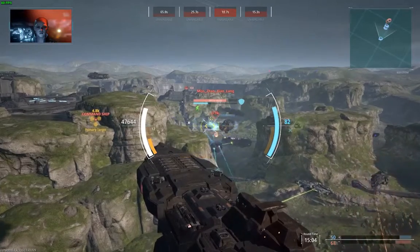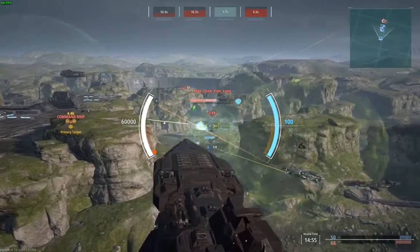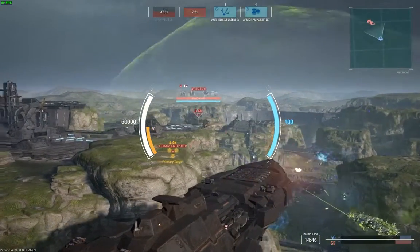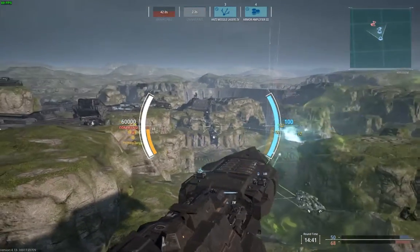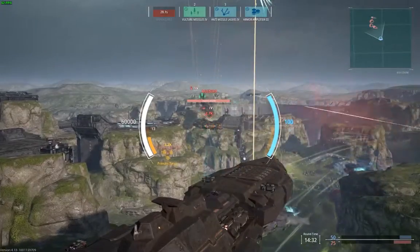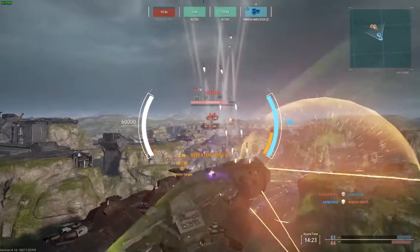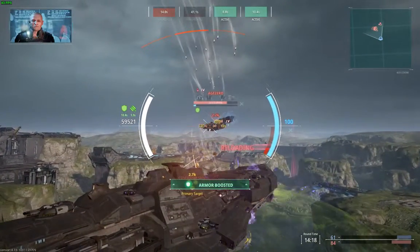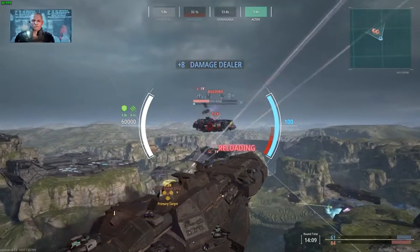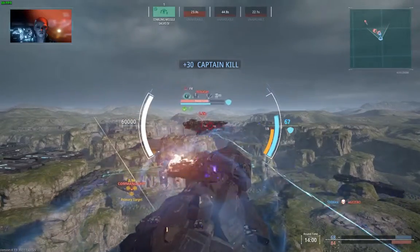Understood. Swapping to primary weapons, captain. Vulture missiles locked on. Swapping to primary weapons, captain. Vulture missiles locked on. Launching Vulture. Deploy countermeasures, aye, captain. Let's harden up. Engaging Exoshell. Recharging countermeasure grid. Exoshell deactivating. Shield activated. Micro nukes have a lock. Launching micro nukes.